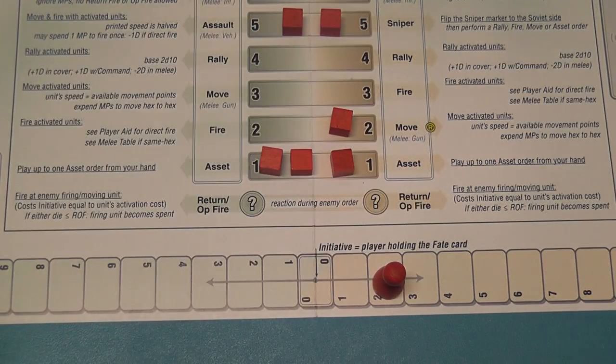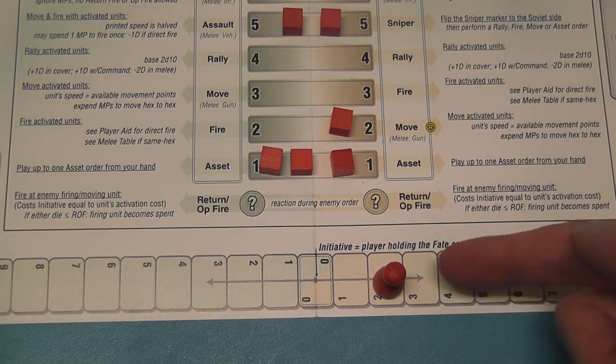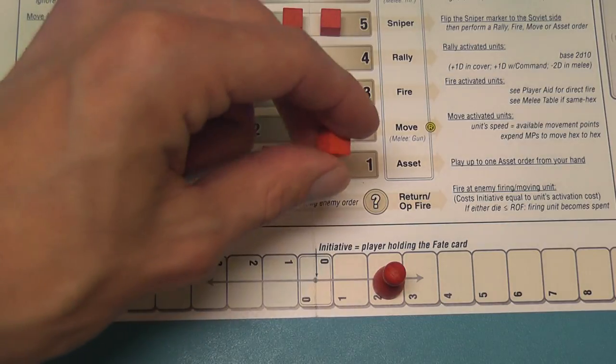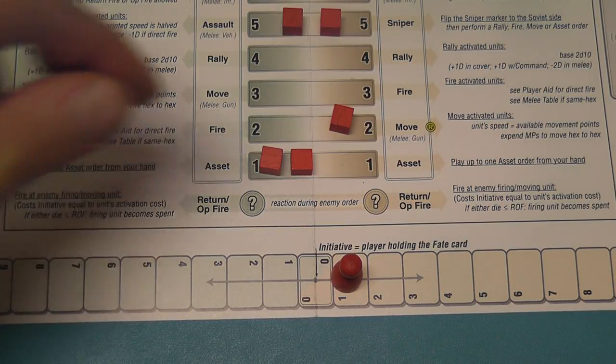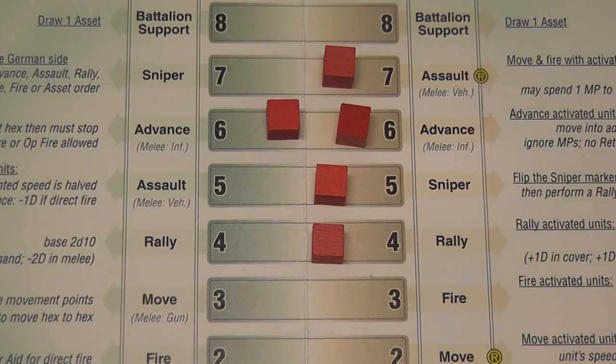This is of immense importance because the turn is not divided into a standard sequence of I-go, you-go. The player who retains the initiative — by having the pawn on his side of the initiative track — can keep performing actions until the pawn reaches the other half of the track. For example, it would be the Soviet player's turn to act. Suppose the Soviet player plays an asset card, removes this cube, pays the cost of one, and after that action is resolved, the pawn is still on the Soviet side, so the Soviet player can perform another action.